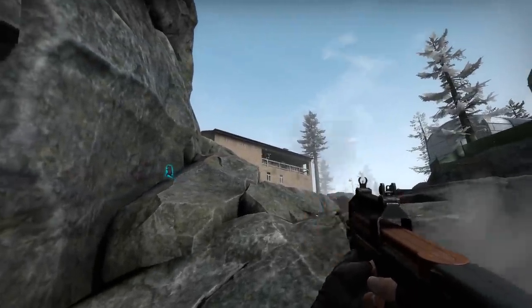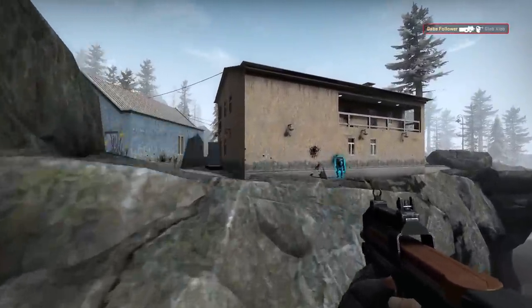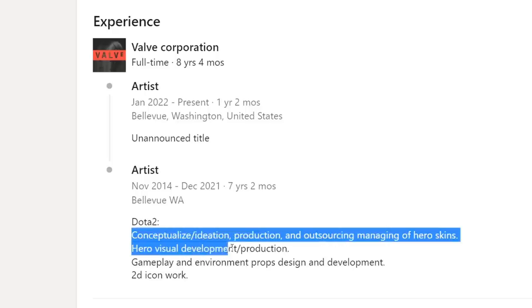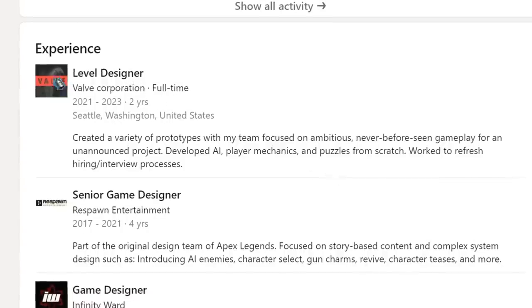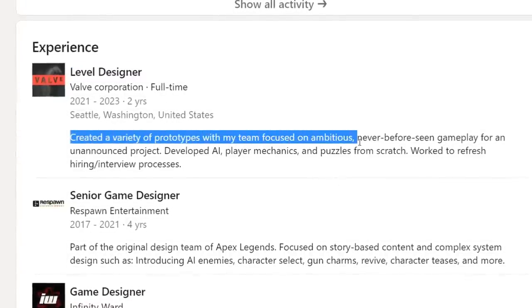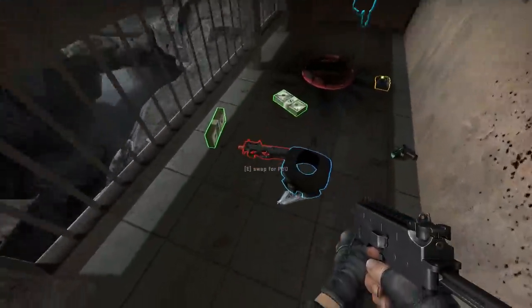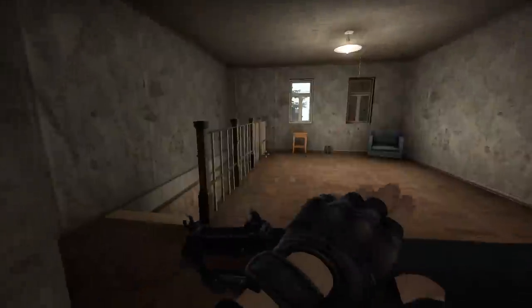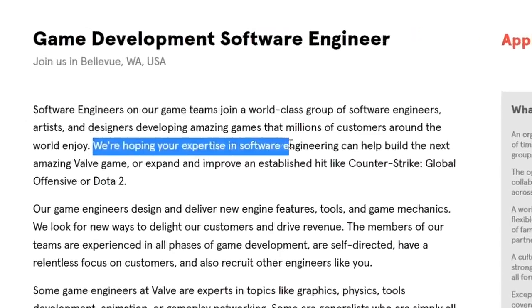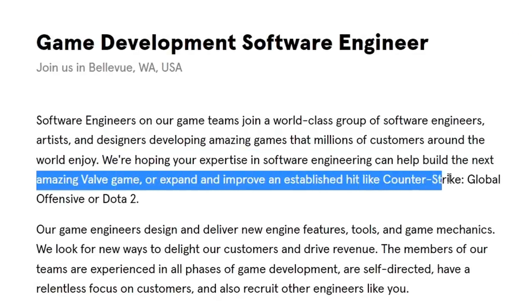Speaking not only about the transition of CSGO to the new engine but also about future Valve games, lately there's some strange stuff beginning to appear in developers' portfolios on LinkedIn. For example, after 7 years of working on Dota, someone suddenly starts working on an unannounced project. A new game called Neon Prime is rumored to be developed by Dota's main game designer IceFrog. One former level designer mentions working on innovative, previously unseen gameplay for an unannounced project. On top of that, Valve is constantly adding new job openings on their official website, including a software engineer role where they write: 'We're hoping your expertise in software engineering can help build the next amazing Valve game or expand and improve an established hit like Counter-Strike: Global Offensive or Dota 2.'